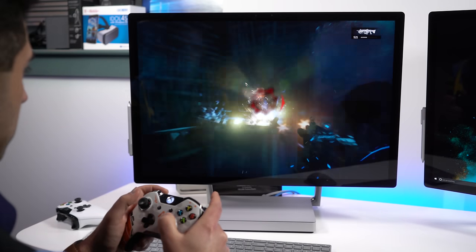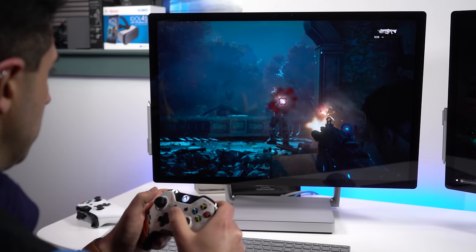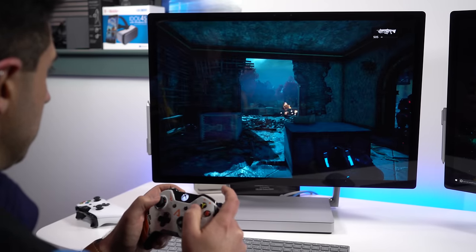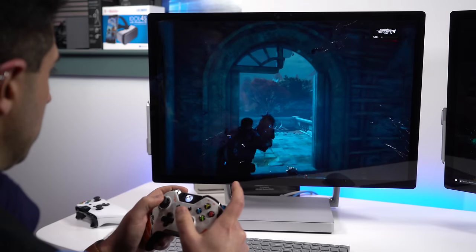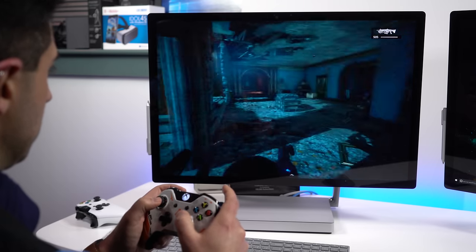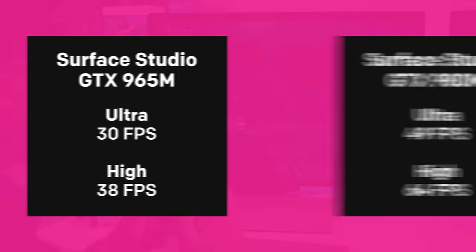For Gears of War 4, we turned off V-Sync and ran the game at 1920x1280 resolution. You can actually play Gears on Ultra, yielding 49 frames per second when using the 980M. Bumping the graphics down to just High, frame rates jumped to a very playable 64 frames per second, which seems ideal.